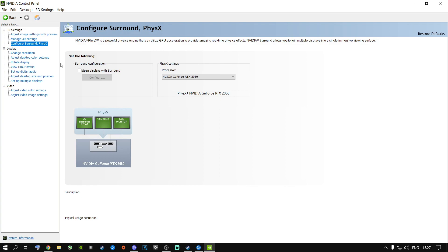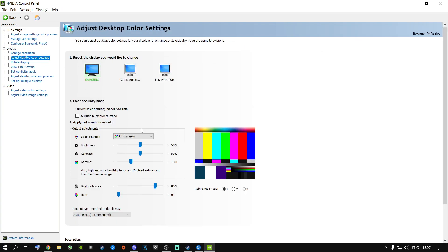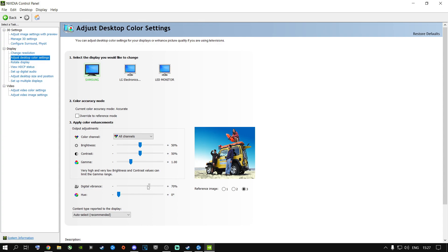To get better digital vibrance in your game, go to Adjust Desktop Color Settings, go to Digital Vibrance, and set it to whatever you'd like. My sweet spot is 85 — it's always been 85. It will differ depending on whether you're running a gaming monitor or a laptop display. Change the digital vibrance and your game will look much, much better. This way you don't need to use any video filters, which actually decrease your FPS — especially in Season 5 which is absolutely broken right now.